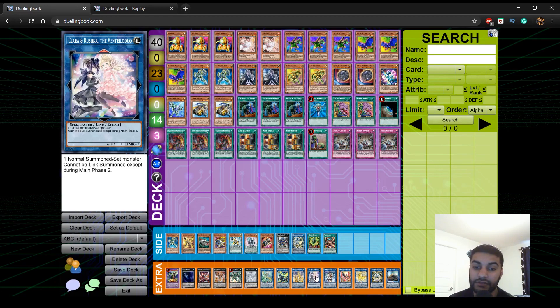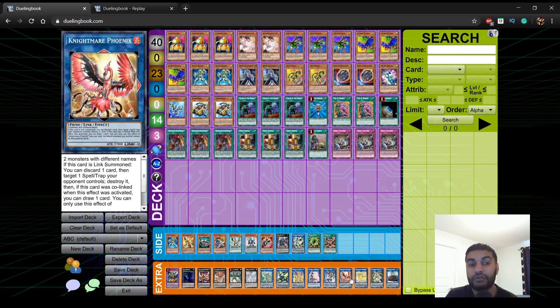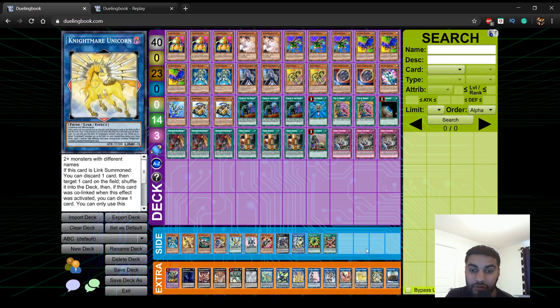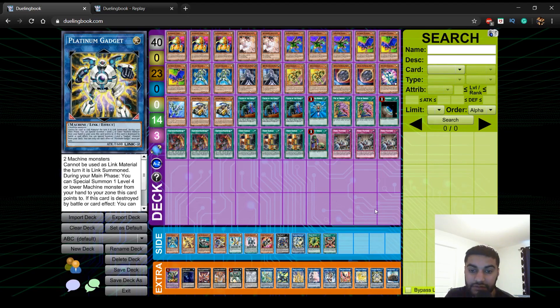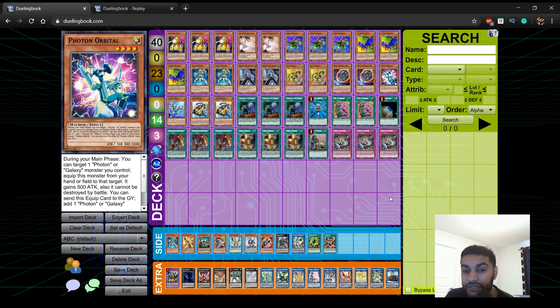We play 1 Clara because we main deck Evenly Matched and Clara acts like Almiraj in our situation. 1 IP Masquerena because it's essential to the combo. 2 Knightmares — Phoenix and Unicorn; I don't think Cerberus is important right now. Platinum Gadget is important for the combos — it can't be used as link material the turn it's summoned, but you can link it off with IP during your opponent's turn. It special summons one Level 4 or lower Machine-type monster from your hand, facilitating B Buster Drake plays. Union Carrier, another card from Duel Overload, is essential to the Photon Orbital combo.